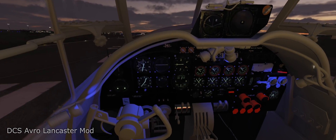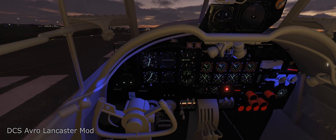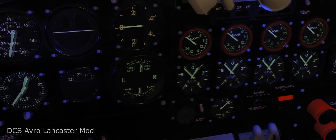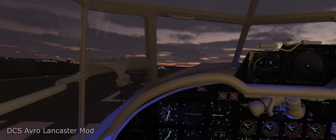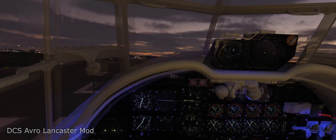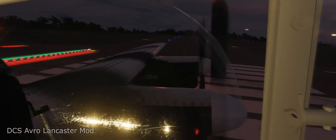Okay, pretty much ready to go. One last check: the supercharger speed should be in MS for takeoff — you don't want to over-boost. FS is really for 11,000 feet and higher.